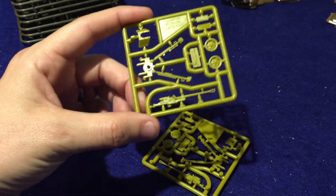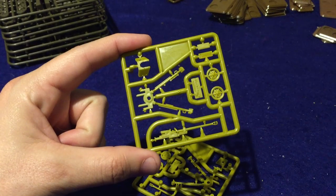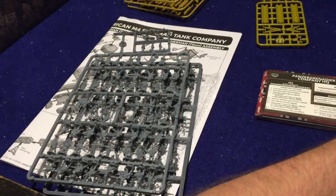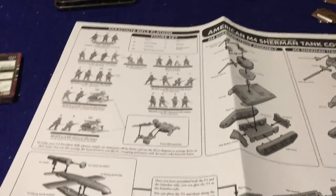Here we've got a pair of Pak-40s, the 7.5 centimeter anti-tank gun for our Germans. These guys are going to go on those big bases over there, and the crew for them are going to be on that sprue right there that we looked at earlier. So we've looked at all of our models — that's all the miniatures that are in the box, and it's quite a pile of them.